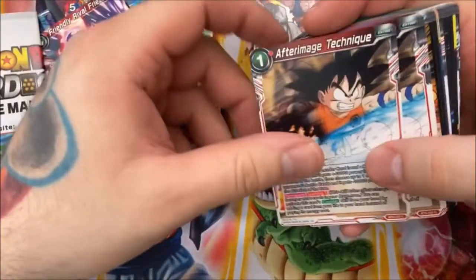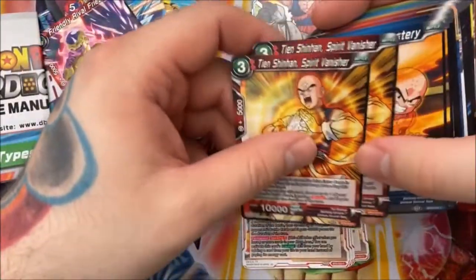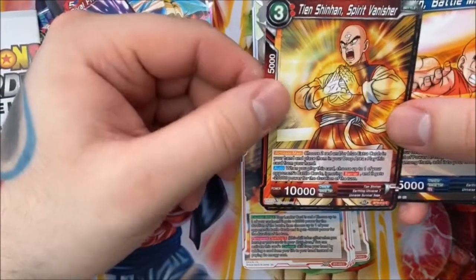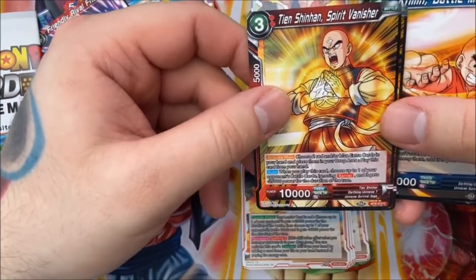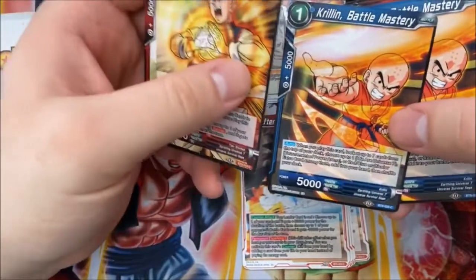We get four After Image Technique and two Tien Shinhan, Spirit Vanisher — from the new set. Activate main: choose two red and/or blue extra cards in your hand, place them in the drop, play this card from hand. When you play this card, choose one of your opponent's battle cards — ignoring Barrier — and it gets minus 20,000 for the turn. There's also Quillen, Battle Mastery, who lets you look at the top seven for a "We Are Universe 7" or Tournament of Power Arena card, or any red-blue multicolor extra card.